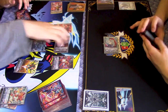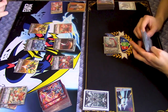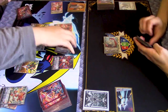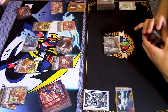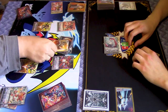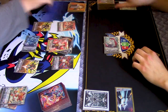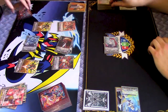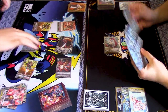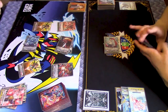Alright. It's 23 plus 8, 31 to your Vanguard. Take it. First check, critical trigger, crit power. Second check, heal trigger, power I do here. Damn. Power then Vanguard. No re-stand skill? No. Can I? I can't.